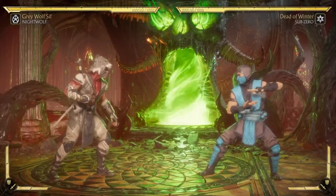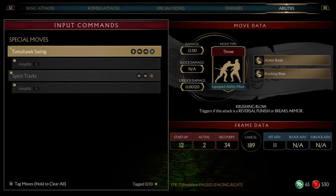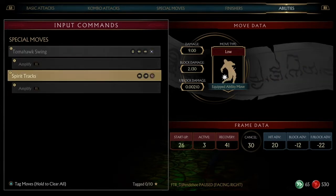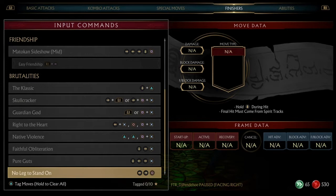In conclusion, in my opinion the best Nightwolf variation is Grey Wolf Sif with tomahawk swing — you get the armor break, the crushing blow, and a brutality. Spirit tracks amplified is a great move with good spacing where only some people can punish it correctly. You also get a spirit tracks brutality — and wow, I just realized all I have to do is hold down. I was thinking I had to be below 30 health this whole time. I'm about to Lieutenant Dan a lot of people.